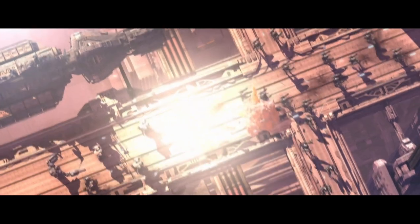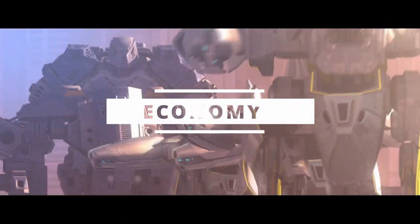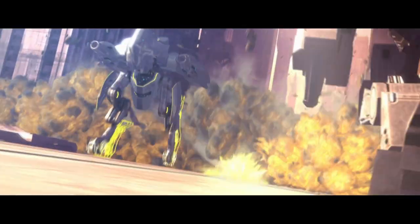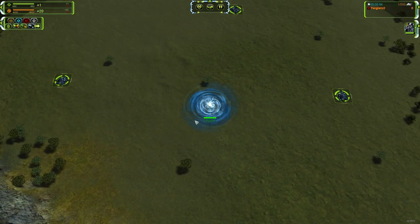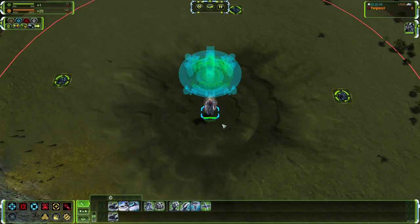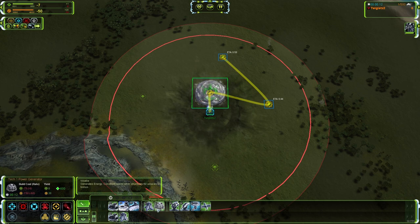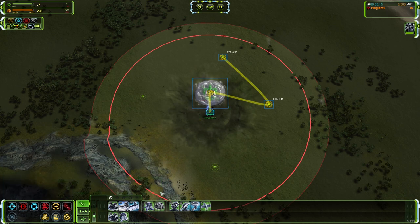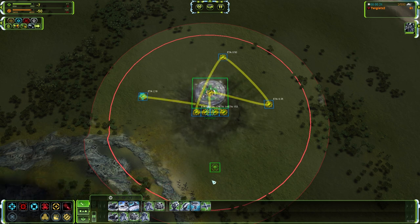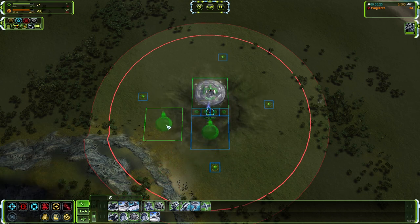Let's delve into the detail of what it's like to actually play the game, starting with a key fundamental: the economy. Although the game only has two resources — mass and energy — economy building is by no means straightforward for two main reasons. Firstly, the two resources are very interconnected. You use both mass and energy to construct your mass extractors and power generators, but once built, your mass extractors also consume energy as an ongoing running cost.